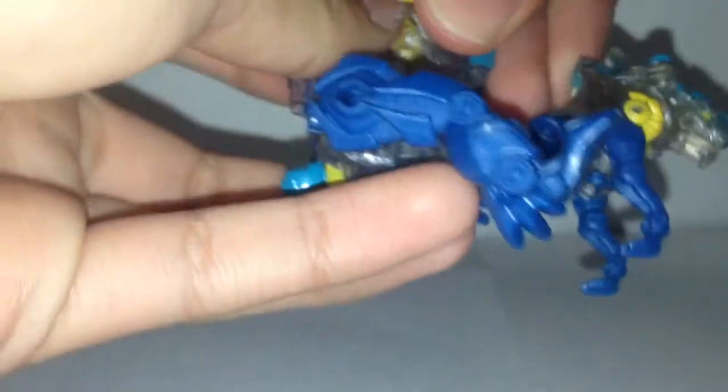In order to transform him into his beast mode, you wanna take these feet down and then bring this feet back. Then take this piece and flip it to the other side, and then you got half of his beast head. Do the same with the other feet and then clip them together — that will become his head, which is pretty neat. Then rotate the arms down and those will become his legs.